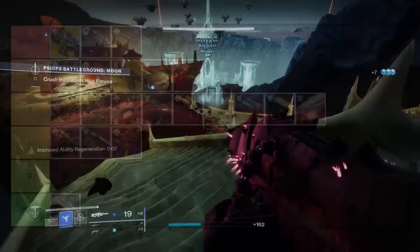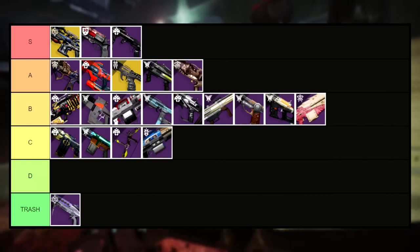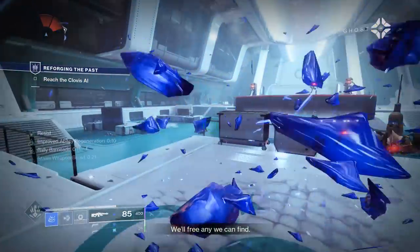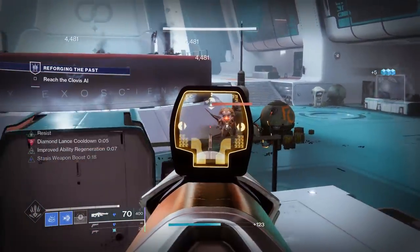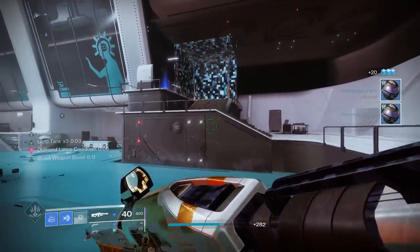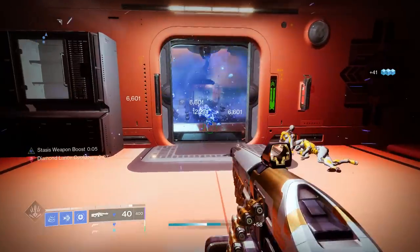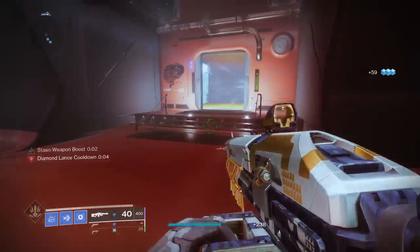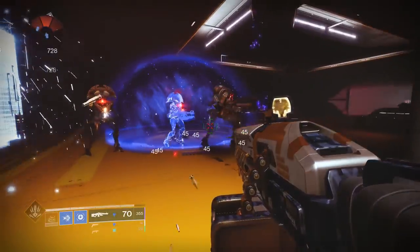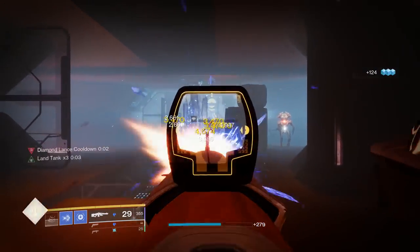Finally making our way out of all the B tiers, we move to another machine gun but this time in C tier: Recurrent Impact. This Season of the Risen machine gun, while very nice on paper, is unfortunately part of an archetype I cannot get behind. It has good perks like Field Prep or Subsistence alongside One For All and Headstone, but I just cannot use 900 RPM machine guns — they feel awful and eat up way too much ammo. It's 100% a personal opinion kind of rating; Recurrent Impact has insane perks for a machine gun, but the ammo economy and feel put it in C tier.